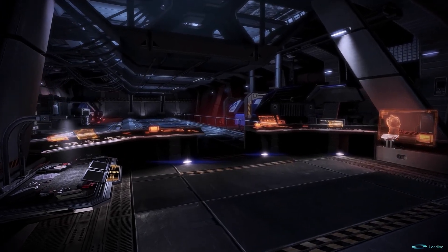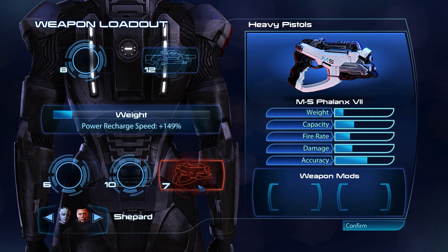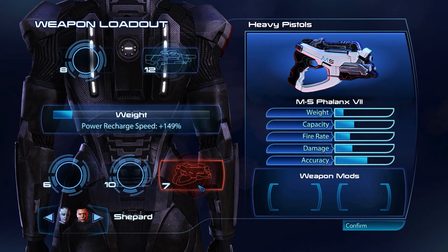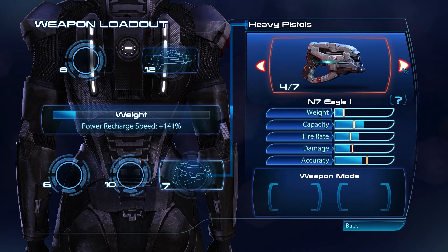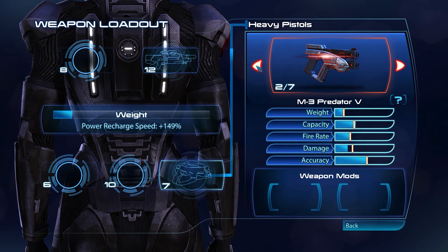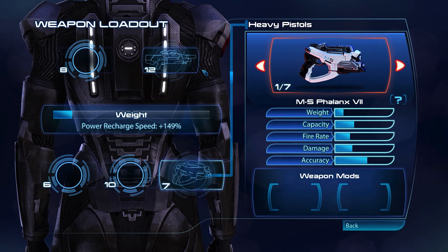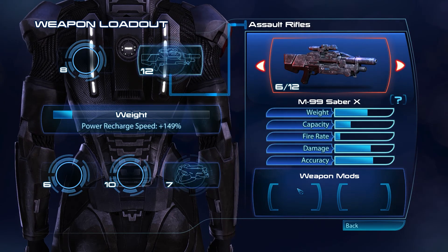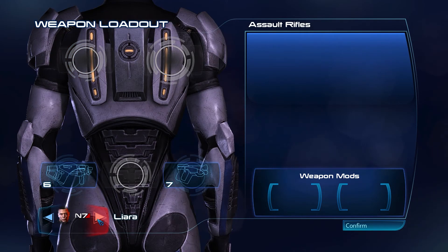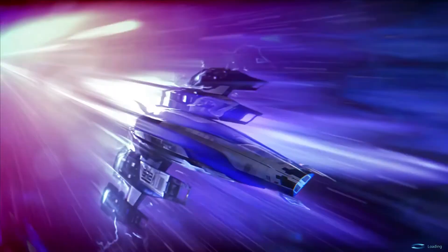Currently only Liara and James are available, so we're selecting both. Let me showcase the sidearm I chose — the Phalanx, currently level seven. It shoots much faster than the other guns. I'm not using the Eagle, which is the upgraded version, because the Phalanx is fully automatic — essentially a pistol machine gun. The Predator looks weak with less damage. I tested the Phalanx and you can really spam it hard, and I like how the blue text matches the color scheme of the M99 Saber. Let's head to the surface.